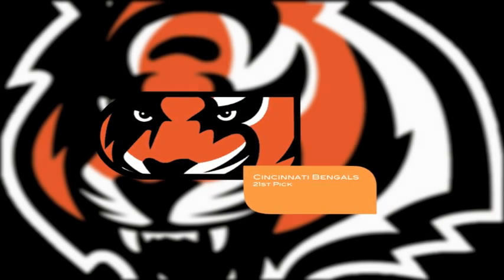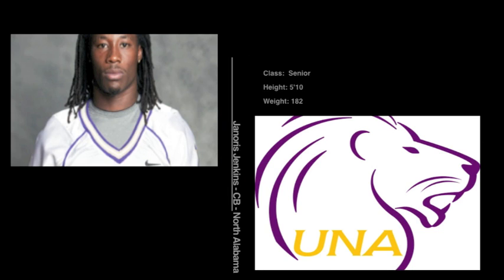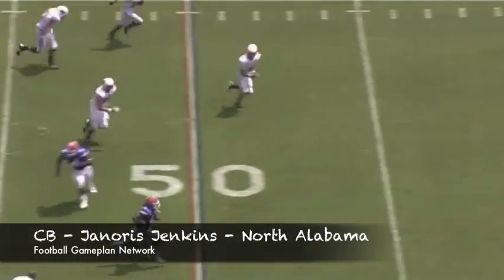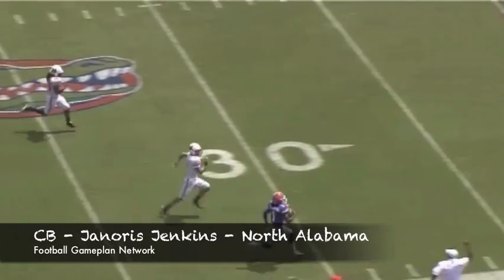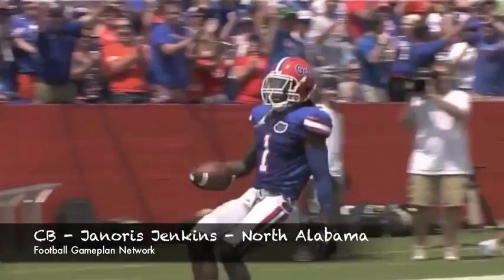The Bengals are on the clock with their second selection in the first round, so let's go into the secondary with a guy I think fits perfectly in Mike Zimmer's aggressive defense. Janoris Jenkins reminds me a lot of Asante Samuel in his ability to jump routes, make interceptions, and also play tight man press. I like him a lot.